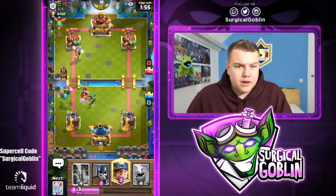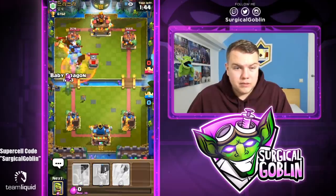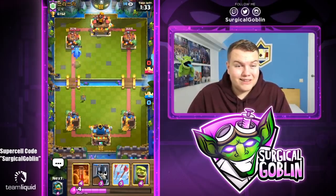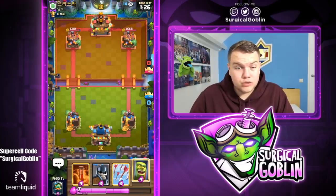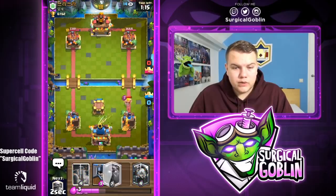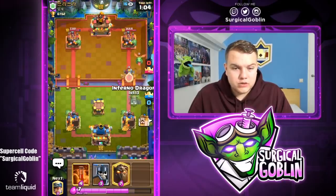I'll go with a Miner here to hopefully tank for the Baby Dragon — there's actually a really good Tornado on his part. The Miner almost killed the Ice Wizard. Not the best Baby Dragon from me to be honest, but the Ice Wizard died, his Baby Dragon died, and he spent his Tornado and Poison, so we're about even on elixir. He's already calling good game. Even though he has Ice Wizard, Baby Dragon, Tornado, and Poison, the Inferno Dragon gets so much value in this matchup.